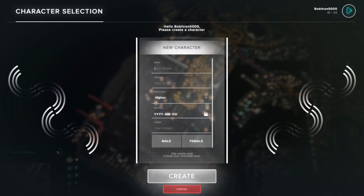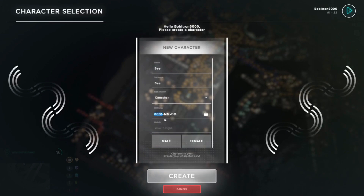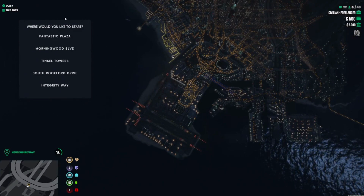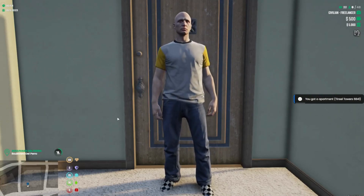You'll want to go ahead and click 'Create New Character.' Give yourself a lovely name, choose your nationality, your birth date — let's go 1990s instead of 1920s — your height and your gender, male or female. After we create our character, we get to choose some apartments. We'll go ahead and choose Tinsel Towers, and then we'll get placed right into character creation.